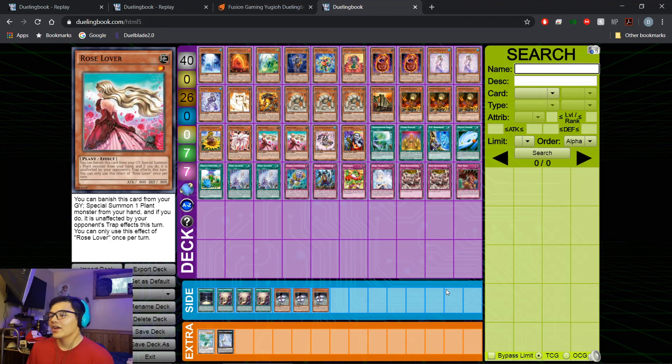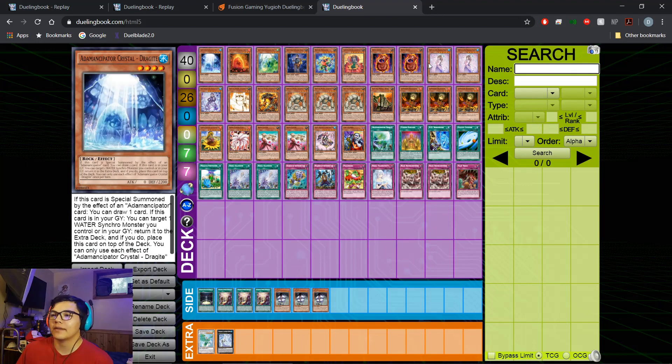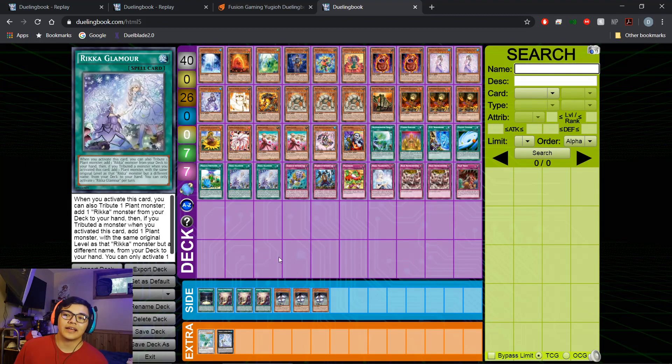One last look at the deck here — obviously it sucks so bad, but we're going to be hopefully working on this. We've already got three Lonefires so we can build out Rikas if we want. The hard part is going to be getting the Ademancipator cards. We do already have three White Destiny and one Black Awakening, so we're not too bad. We got two Glamour for the Rikas, so it looks like we will be making Rikas first. Hopefully that's it — I hope you guys enjoyed it. I'm excited to be back. Hopefully this will be up every week. Thank you guys so much for watching — if you enjoyed, please like, comment, and subscribe. Stay happy, stay healthy, and I'll see you next time.